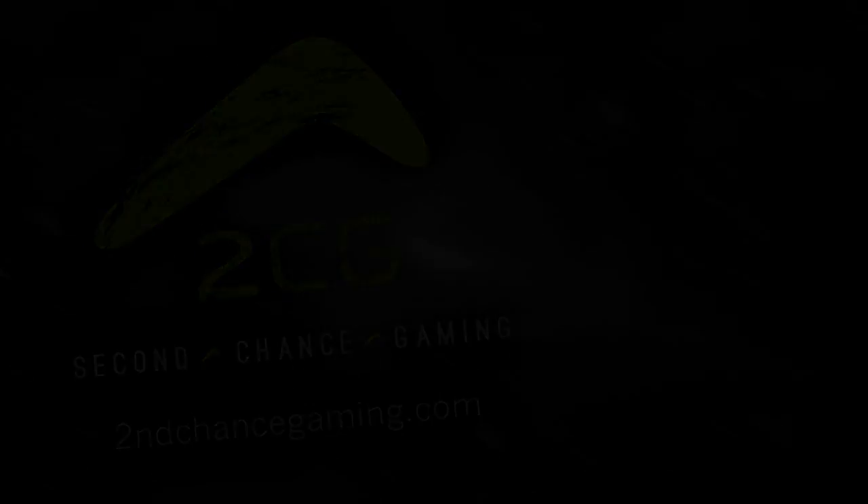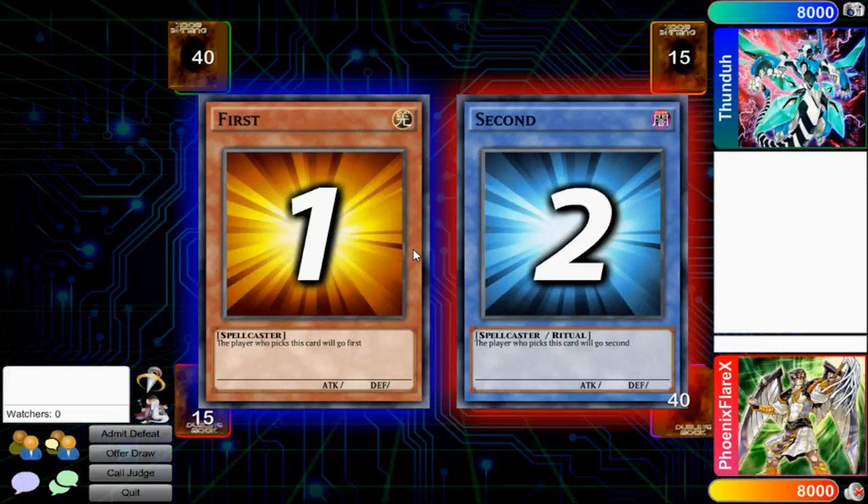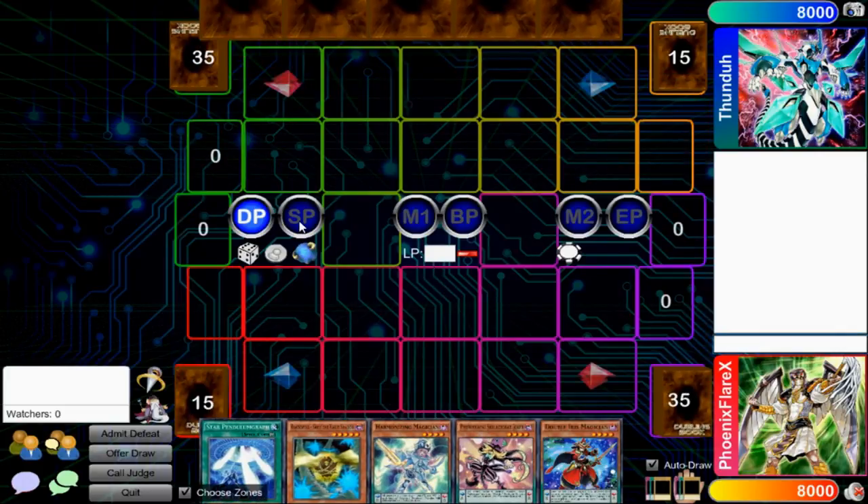With that out of the way, let's get straight into the video. Hey, what's up guys? Phoenix here, and this video is going to be another Yu-Gi-Oh! duel video, but this time we are in the Dueling Book servers because Yu-Gi-Oh! Pro and Dev Pro have not updated for Link Era yet, and that kind of irks me on a deep level because I want to play with Link Era cards and the current rule set of the game.